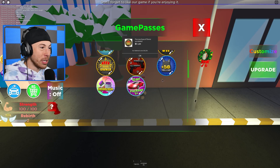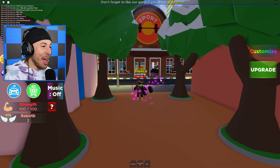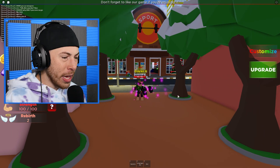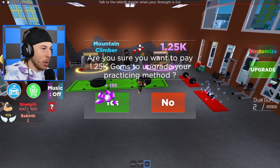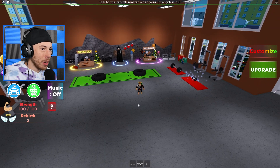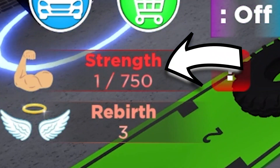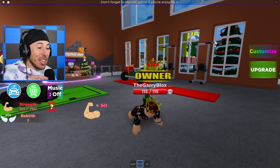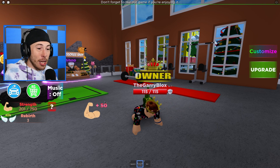The owner pass gives 1,500 V-Bucks — let's get it! I don't even know what it does but I just became the owner of a gym. Wait, I got dual guns! And we can now do mountain climbers — boom, we're at strength level 750. When I do mountain climbers I get 50 strength every time — that's insane!